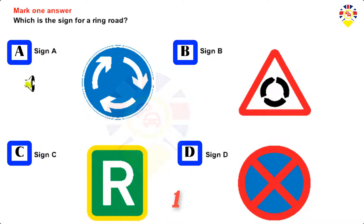Mark one answer. Which is the sign for a ring road? Sign A, Sign B, Sign D, Sign C.